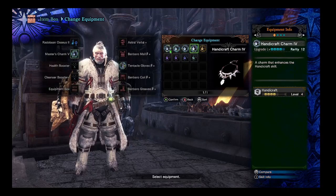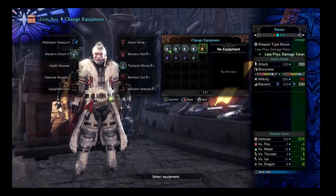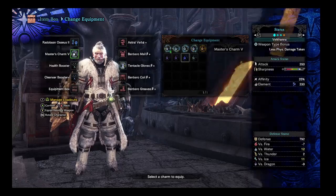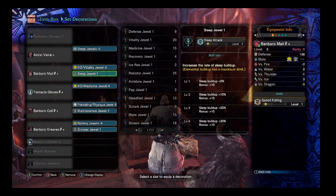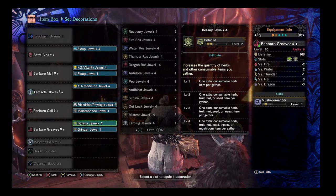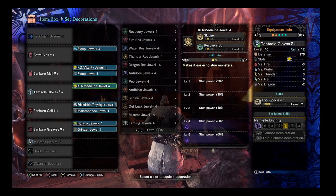You could do crit draw, you could do handicraft so your sharpness is way better — actually that might be a better option, it might be better to use the handicraft charm. But you could go defense, you could go whatever you want. You could even go sleep charm if there's a sleep attack charm. And then you have some extra slots in your decorations to mess around with. The charm, the grinder, and the botany are pretty swappable. Everything else I would say is stuff you want to keep.